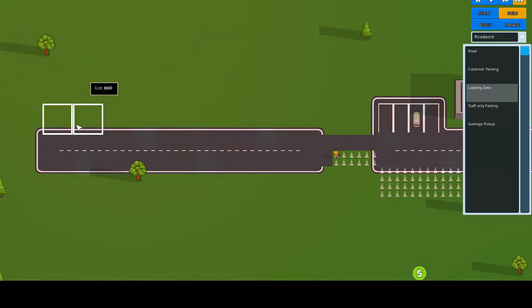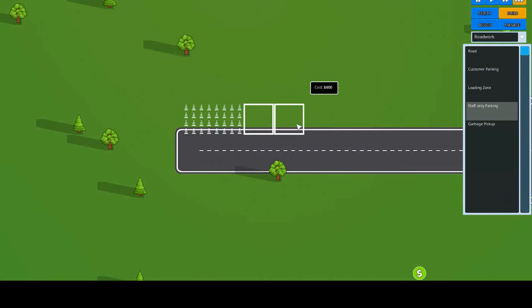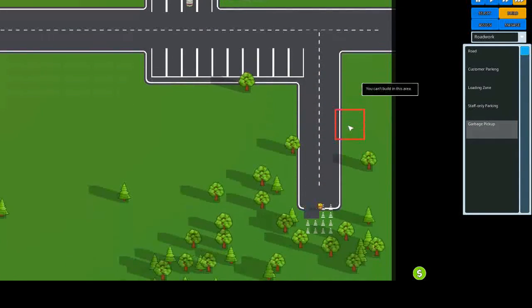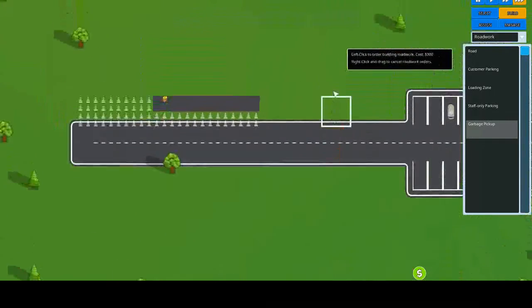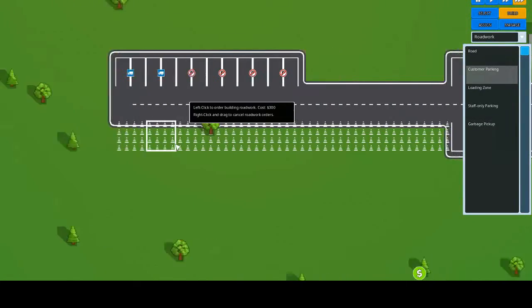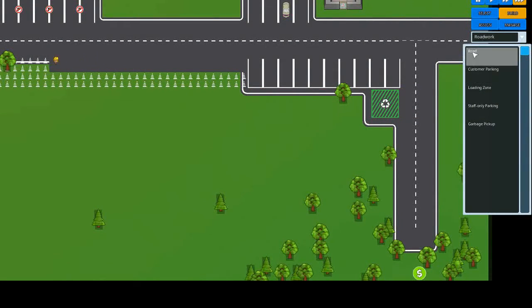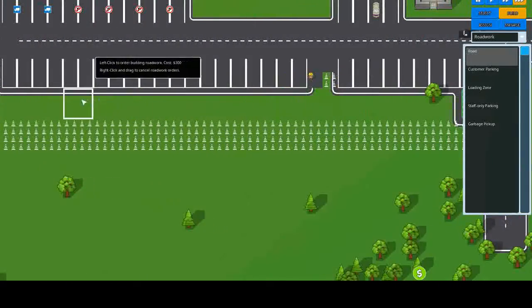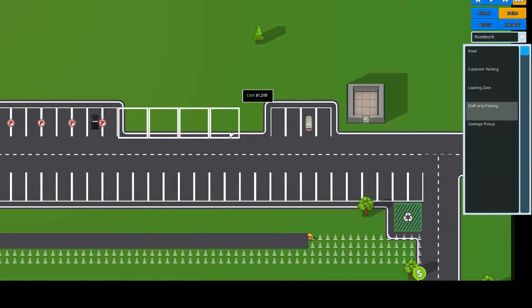We'll put some loading zones here — maybe two for now. Then we need some staff parking and a garbage pickup area which can go here. We'll get some more customer parking over here, so the road is going to go here. Then the customer parking is going to go along here and we need staff parking for here.